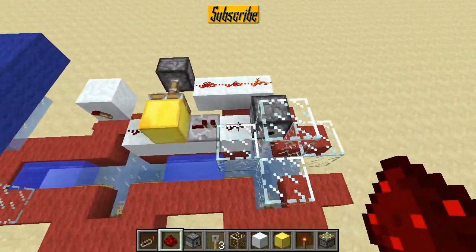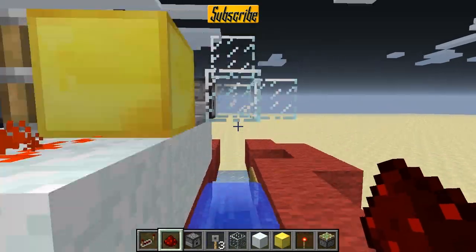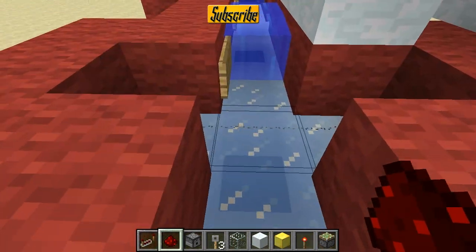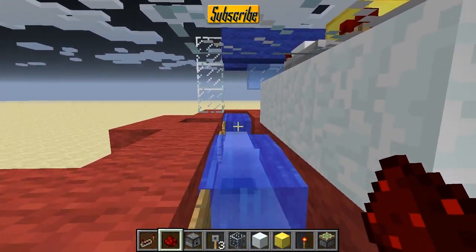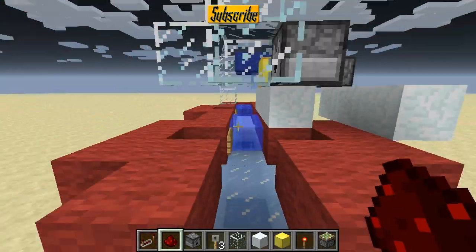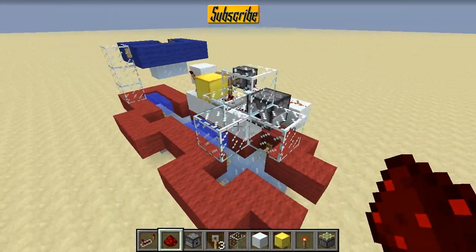So basically what this is doing: when we trigger this, it dispenses an item. However, when that dispensed item gets over to this point and is resting on this, it retracts. So if someone chucks in another item, it won't fire another dispenser. This is just to preserve the passwords so they last a long time.